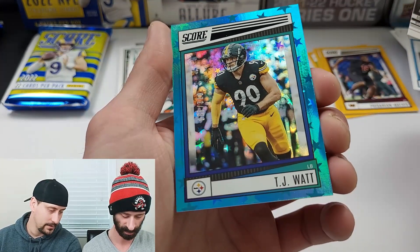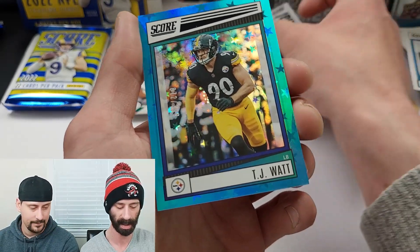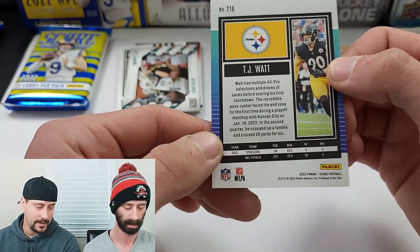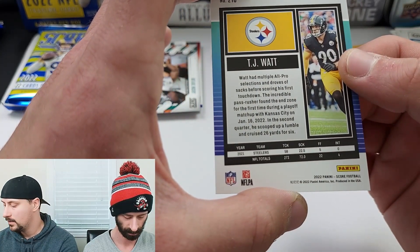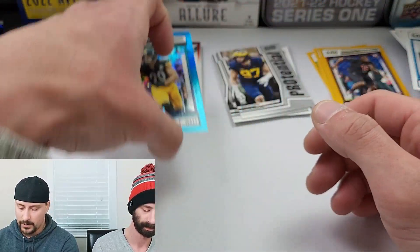Wait — did that say JJ Watt? TJ — that's okay, TJ's still good. That is numbered! The blue is out of 399, so I actually got the lower-numbered one. TJ Watt at 399 — I'll say it's blue stars or something like that. I think the one I got in my first blaster was numbered to 50 or something, so that was a good one.